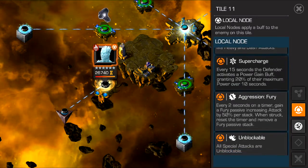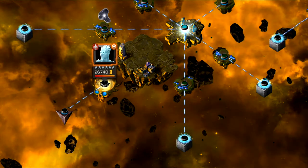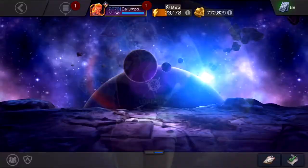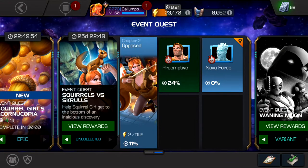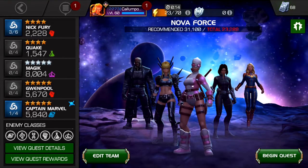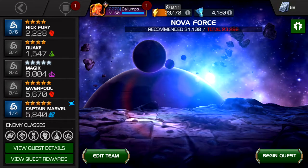Every two seconds on the timer I gain a Fury passive unless I get hit. Is there anyone I have with an incinerate? Mephisto has incinerate but he's only 3000 rating. I could bring in Ultron - well, cold snap I mean. The cold snap would bring Ultron down to 50%, and then he'd just regenerate it back. Then Captain Marvel and Magic could just go through the rest.